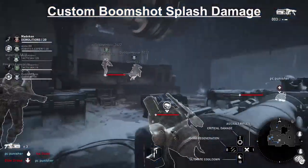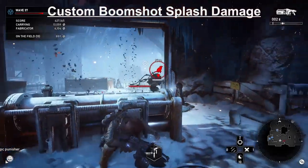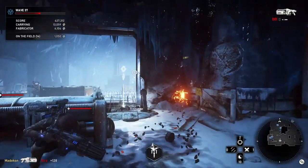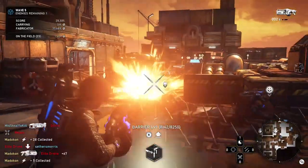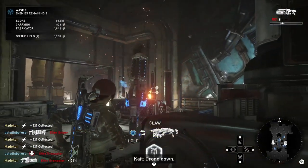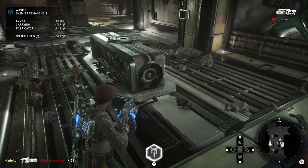Here I just want to show the Custom Boomshot skill card and the splash damage and how great it is. You don't have to get even very close to an enemy — look at how far that is from that Sire right there. Here's another example as far as the distance goes, and then one last one on the other side of that pillar. Splash damage with the Custom Boomshot skill card, for sure.